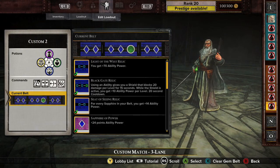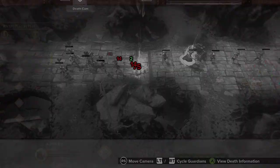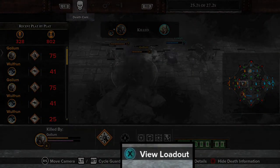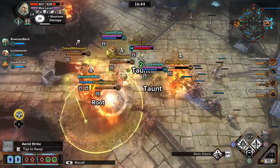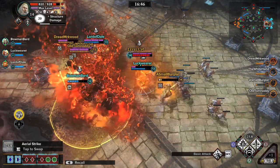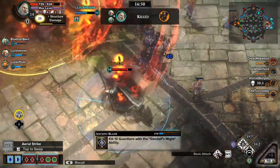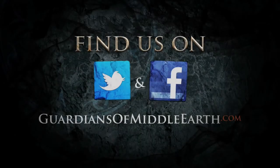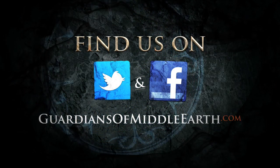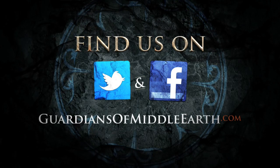Experiment with new loadouts to suit your playstyle. Remember, you can review your opponent's loadout from the in-game menu — there are always ways to get the upper hand. Next time, we'll look at team strategy and how to rule the battleground. For more info, check us out at GuardiansofMiddleEarth.com and follow us on Facebook and Twitter.